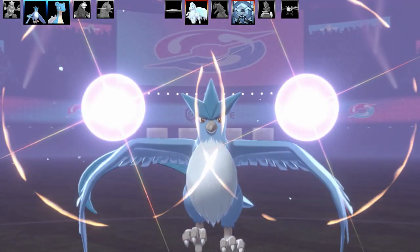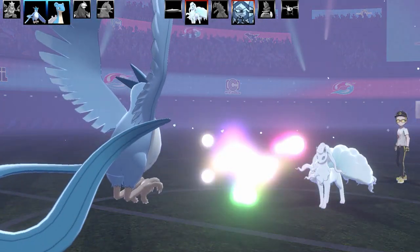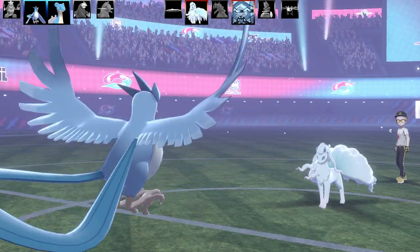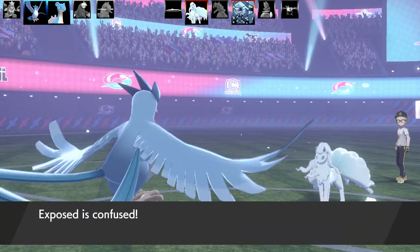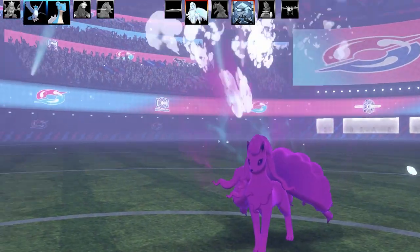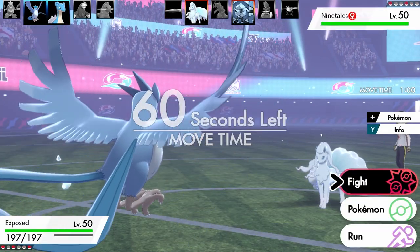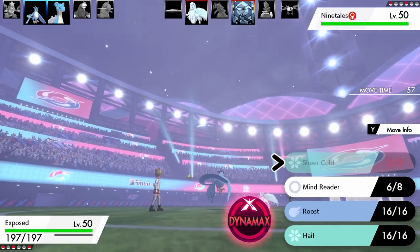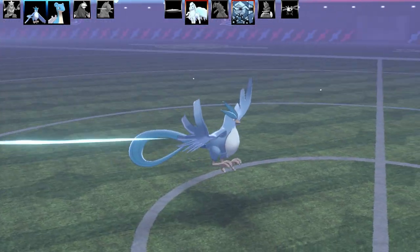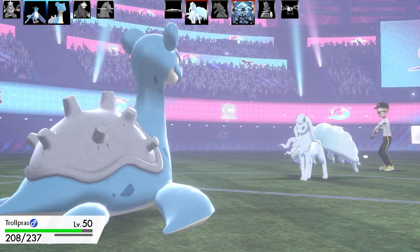A quick note about One Hit KO moves: you can't increase their accuracy, so you can't use Hone Claws to land Fissure more reliably. The only ways to land them 100% are to have an ability like No Guard or use a move like Mind Reader first. They also can't be decreased — if Blissey used Minimize 600 times it doesn't matter for One Hit KO moves. Just a little bit of information because a lot of people don't seem to know those things.